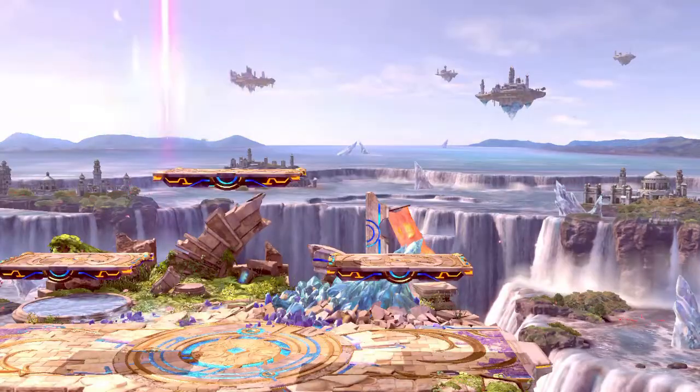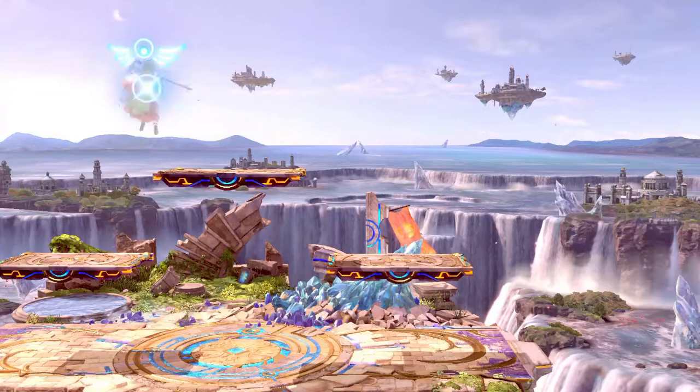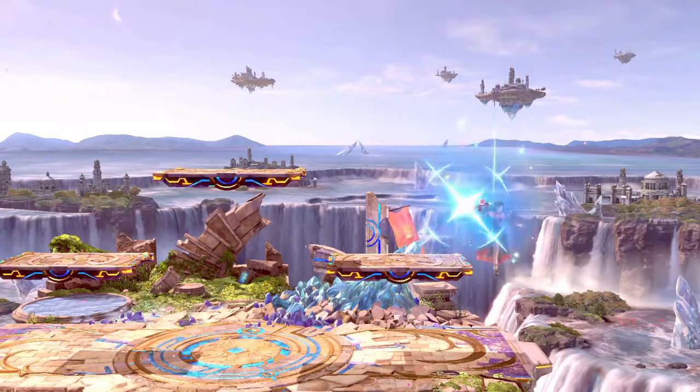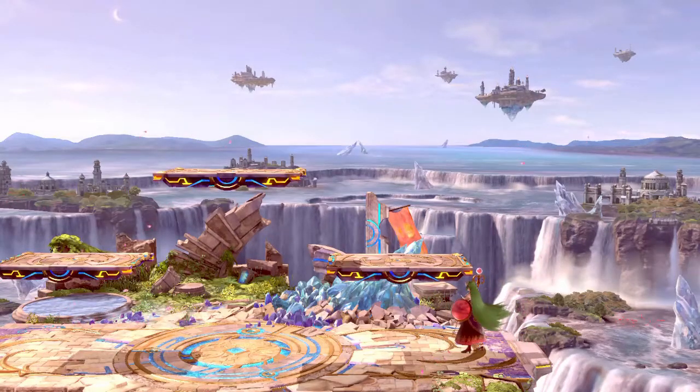Something that I found really challenging but quite useful is to stand on one of the side platforms, ledge cancel off of the top platform, and then immediately short warp again and ledge cancel off of the other side platform, the one you jumped off of.